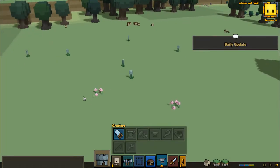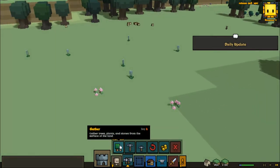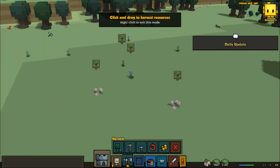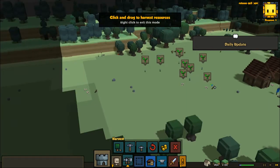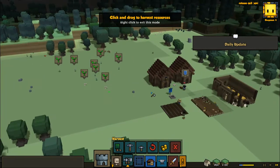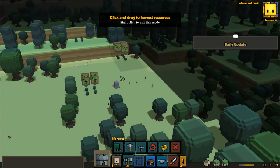Yes, there are — there's herbs right here. We'll harvest and gather all this stuff right here, and there's also some stuff over here. We can get some berries and some more berries.